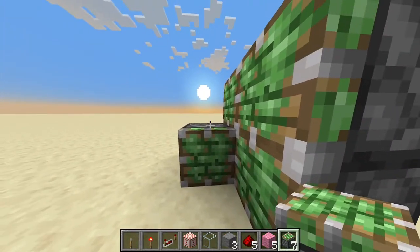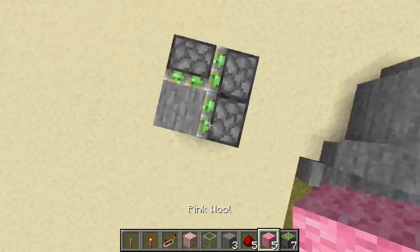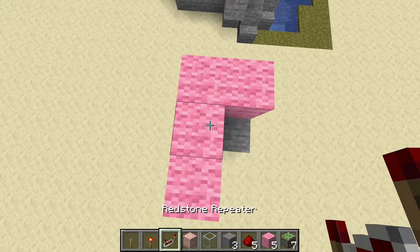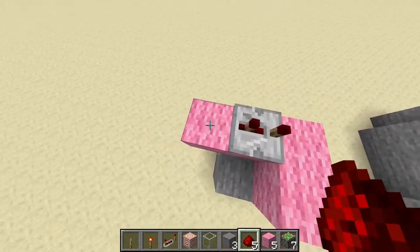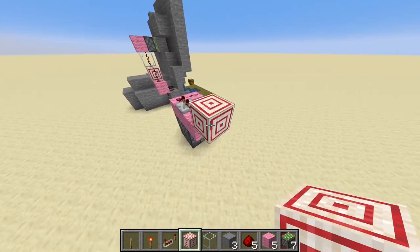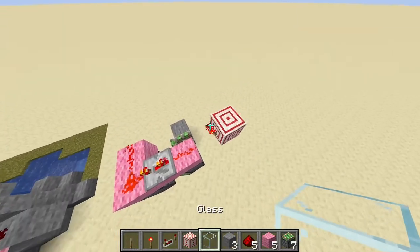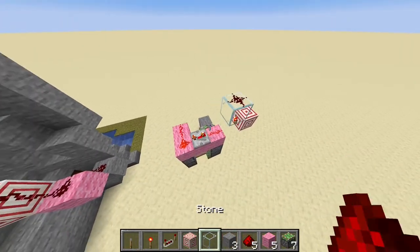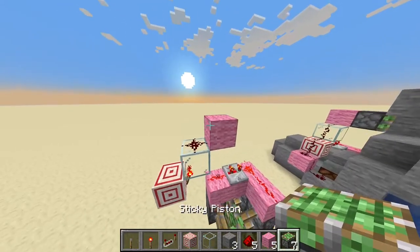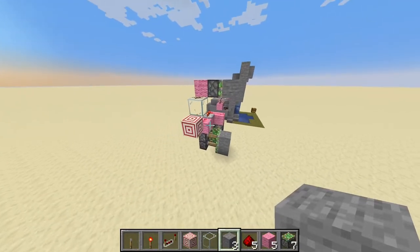I'm gonna start by taking our sticky pistons and making a two-by-two wall with them, then place extra sticky pistons here and your stone here. Then you need to make an L shape like this, extend it one more block, place a repeater set to three ticks, and redstone dust on top. Place a temporary block, place your target block here, break the temporary block, place a redstone torch, take your stone dust and one more block here, then place your pistons with a stone block on top.